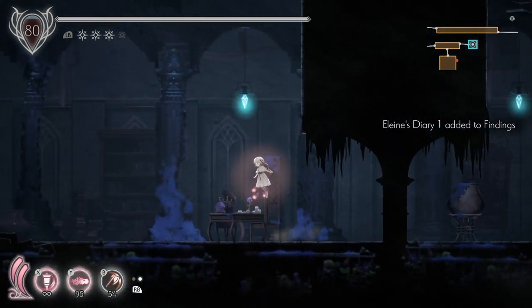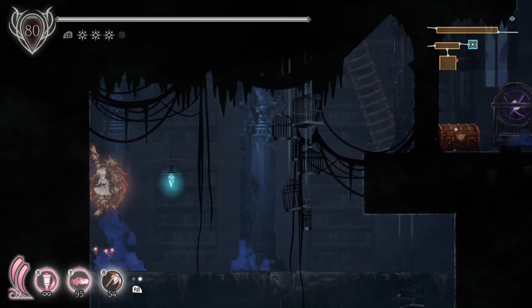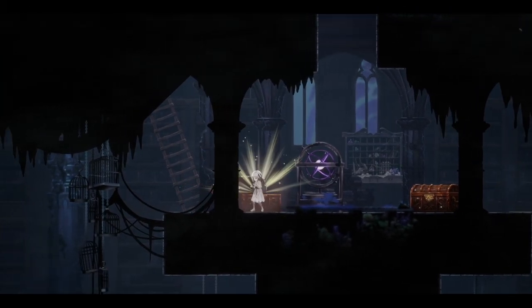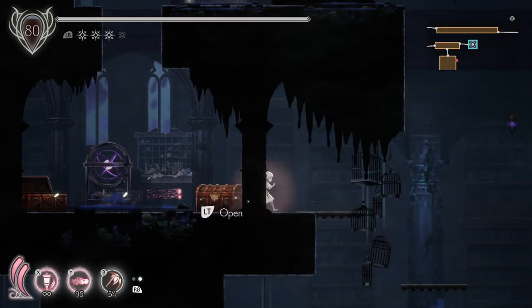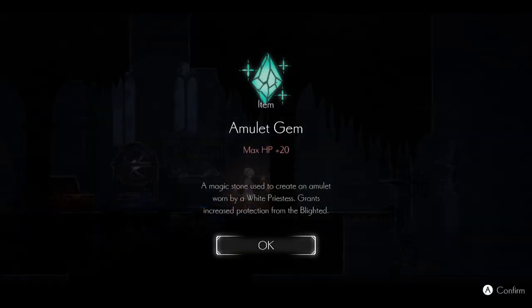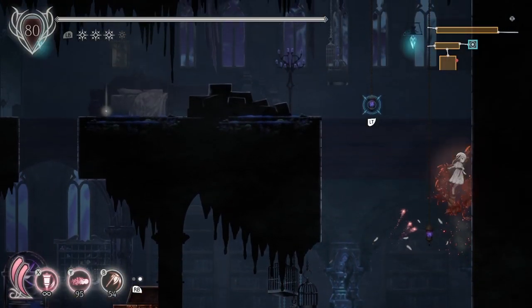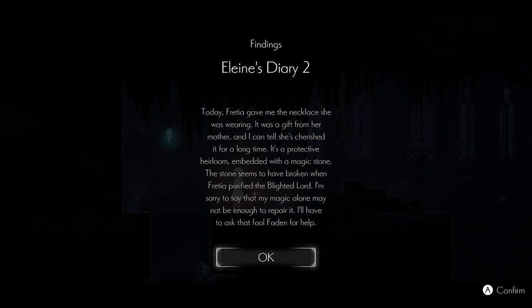You need a mask to get there — that sounds like the Verboten Domain. And here is a relic — two relics! Spellbound Anklet: slightly increases movement and dashing speed. I was predicting before that we would get something that increases our movement speed and look, we got it. Amulet Gem: max HP plus 20 — that's huge. And Elaine's Diary 2.